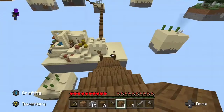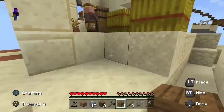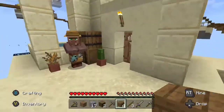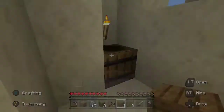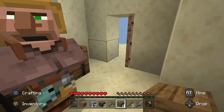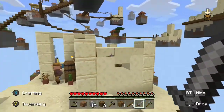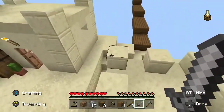I won't even need to make a villager trading place this early because there's a spawner. Usually the first thing I do in a new world is make a room so zombies can't reach the villagers, but since there's a spawner I don't have to worry about that. I don't think there's anything in the chests — that wouldn't be in the template.